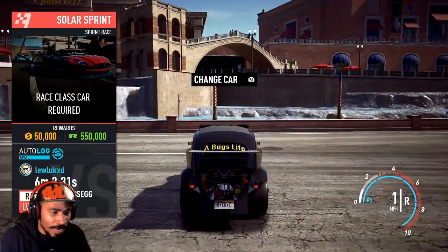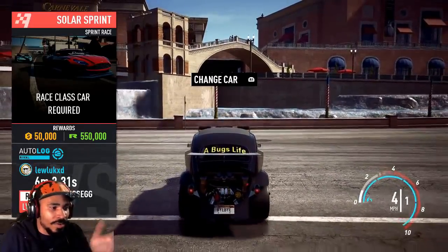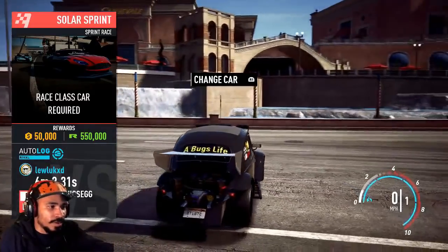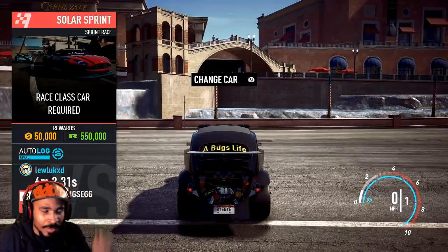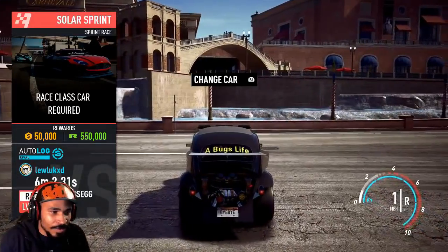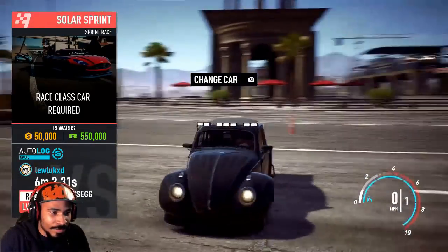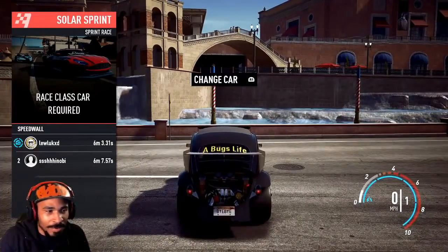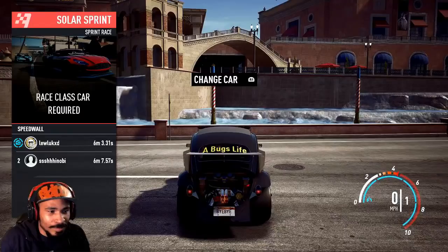See how there's a wall right there? You pull up to where it shows on screen — it says 'change car' and shows the race info. Pull up as close as you can because there can't be too much space between you and the wall.